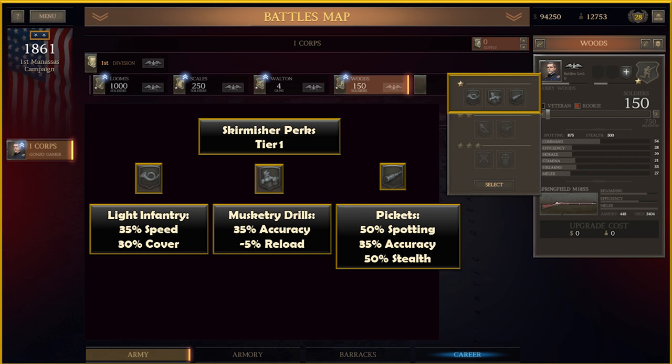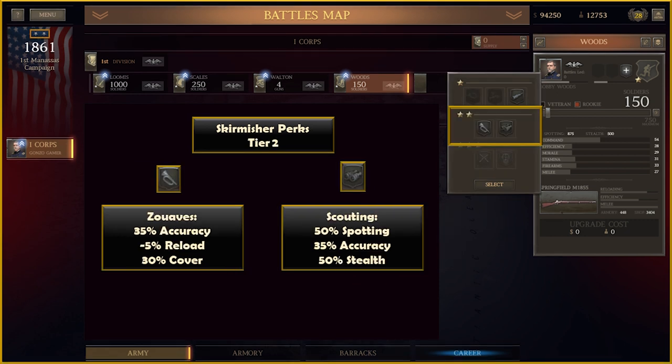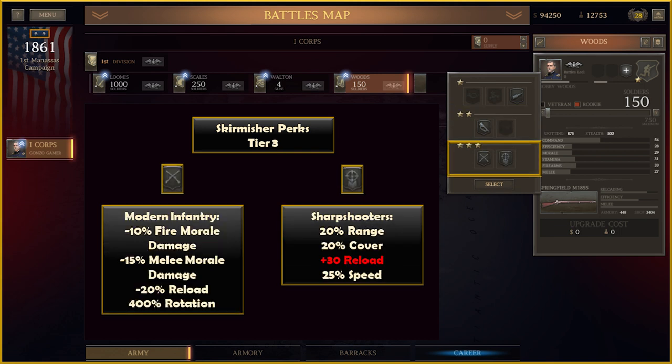For Skirmishers: cover is reduced to 30% in the Light Infantry perk while Speed remains the same. Musketry Drills is the same as the Infantry perk at 35% Accuracy and 5% Reload. Pickets have Accuracy reduced to 35% with Stealth and Spotting still at 50%. At Tier 2, all Zouave stats are reduced — 35% Accuracy, 5% Reload, and 30% cover. Scouting perk matches Pickets at 35% Accuracy. For Tier 3, Modern Infantry keeps 20% Reload speed and morale damage modifiers, with Rotation now 400%. Sharpshooters remain unchanged.